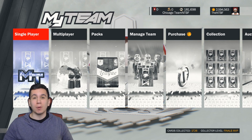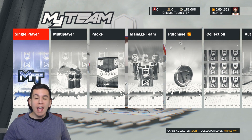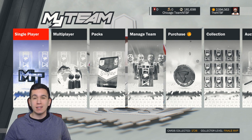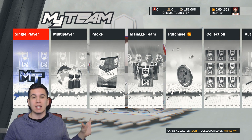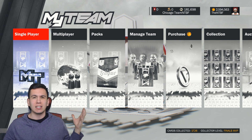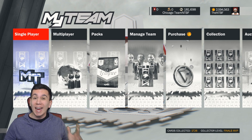How is everybody doing? Nick the Bulls fan here and today I have a locker code to present to you guys. If you didn't see it, 2K announced that Shaquille O'Neal was going to be on the cover of the Legend and Legend Gold edition of NBA 2K18.